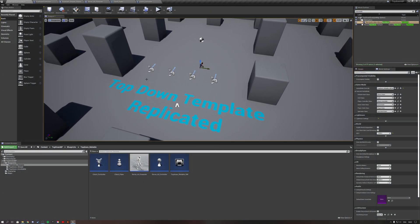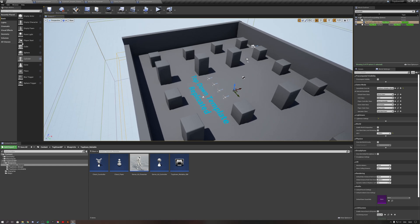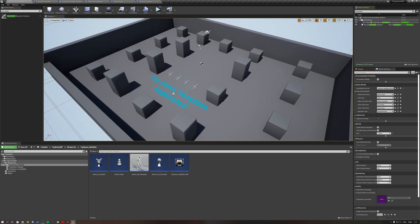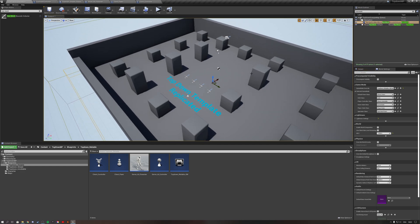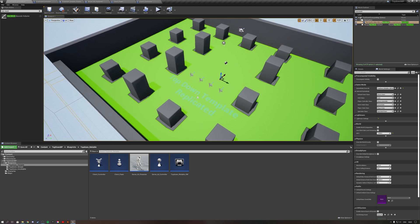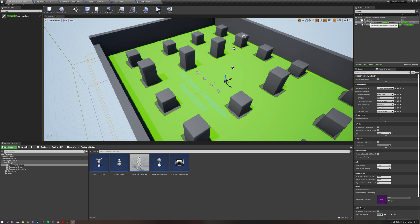One more important thing: for the top-down template to work, you need a navigation mesh. Type nav mesh bounds volume in the world to get one — this is necessary for the AI to move in the world. If you click it and press P on your keyboard, you'll see the field the AI can move in. It's really important when playing in a new map to make sure you add a nav mesh bounds volume.